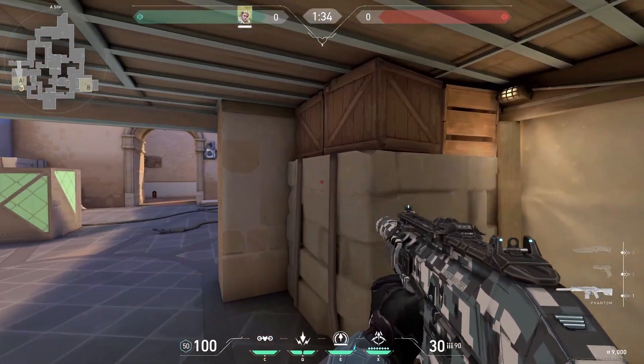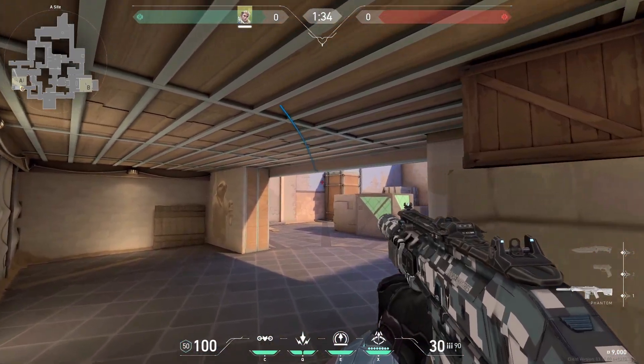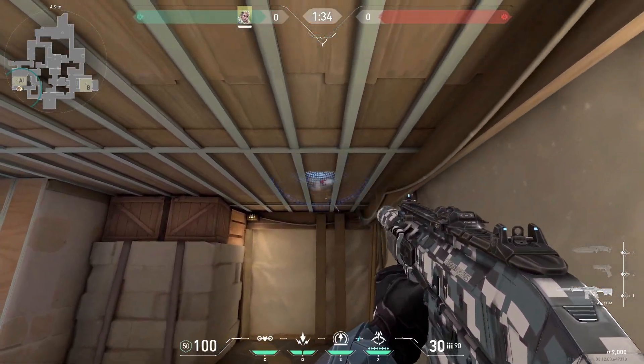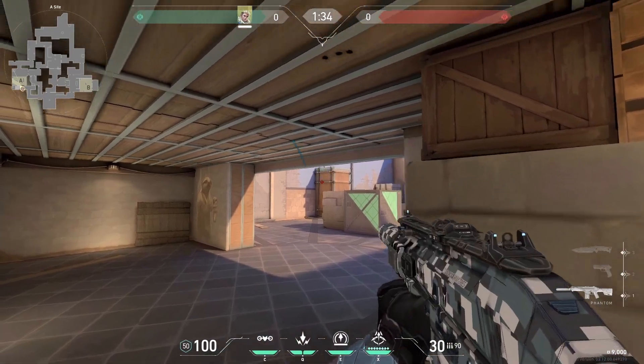From this corner in hell, crouch and aim at this side of the box. Fire a max charge double bounce and you can go for wallbang kills. You can also do the same thing with the shock darts — don't worry, you won't take any damage from it.